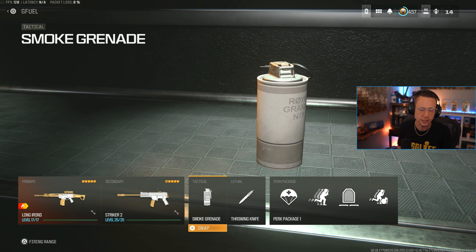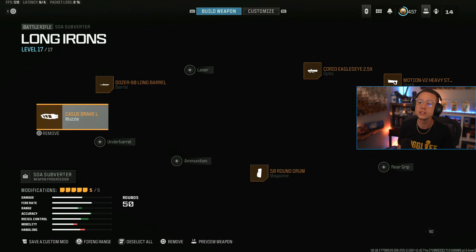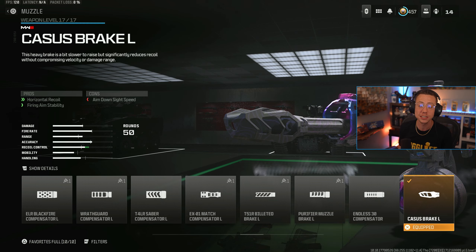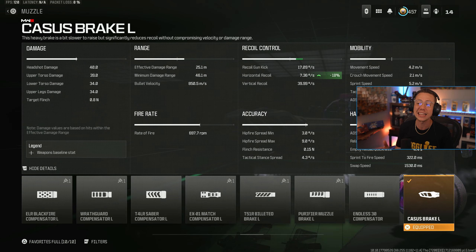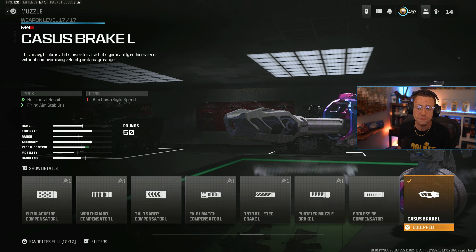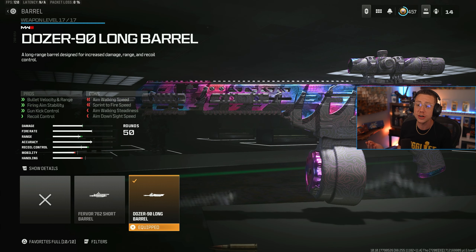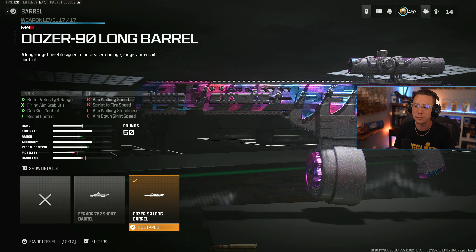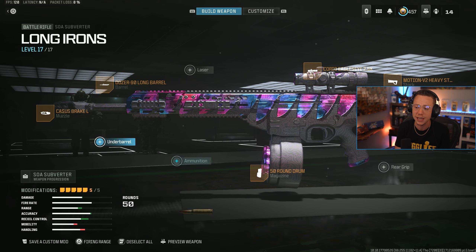Smokes provide the instantaneous cover, pretty self-explanatory there. As far as the SOA Subverter goes, this thing is relatively low recoil and it hits like a truck, so you are going to melt with this thing. I got the Castus Break Compensator on here — helps attack that horizontal bounce, also gives you some better firing aim stability. We got the Dozer 90 Long Barrel, which helps out with range, velocity, control, and even some firing aim stability as well, just really increasing its efficiency across the mid to long range. As a primary, this is a clutch attachment to have.